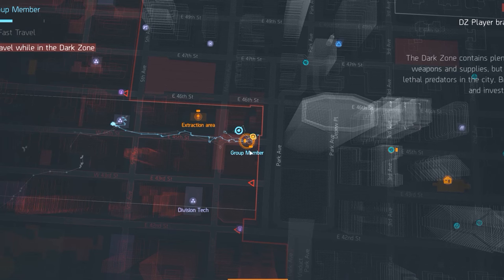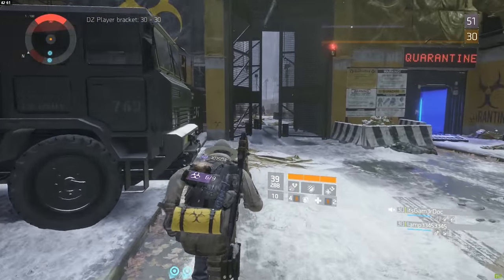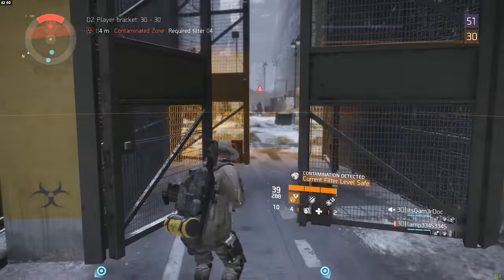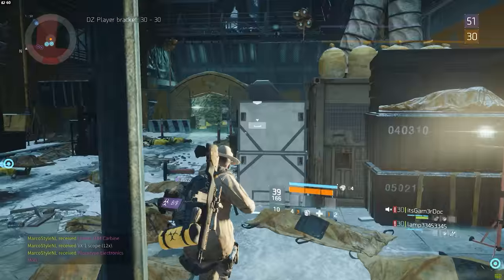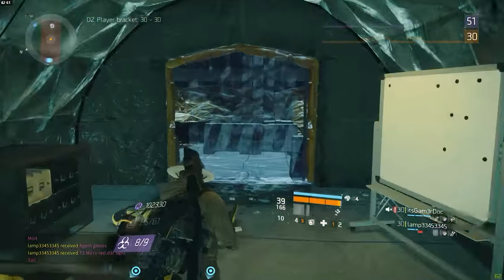This is also the place of a cleaner hideout with enemies that can be pretty tanky, so make sure you bring some good gear. Once you've cleared it, you can find the chest right behind the big yellow tent on the east side. There's also a level 30 chest right next to it, but those don't give high-end gear.